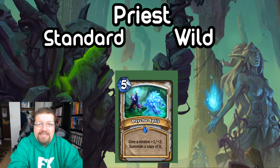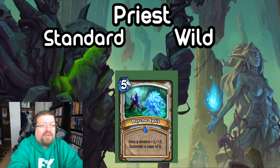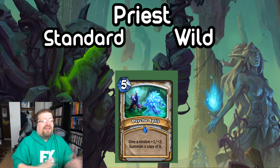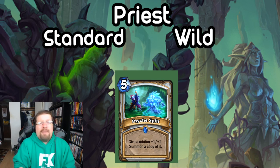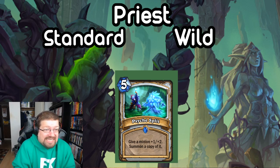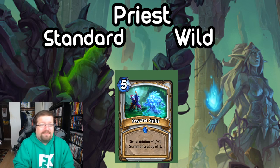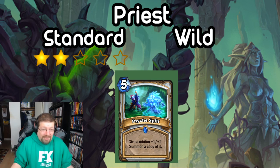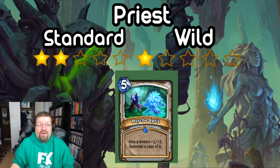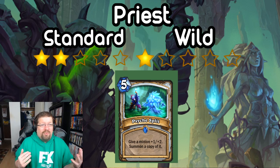Next we have Psyche Split, a 5-mana spell. Give a minion +1/+2 and summon a copy of it. Similar to Germination in Druid, it's basically Faceless Manipulator — but at 5 mana, same cost, with a small buff attached. You can cheat it in Wild with Radiant Elemental. You get a buff on a minion and a copy of it, but I don't really know what you're playing this in. In Standard I'm giving it a 2. In Wild, I have absolutely no idea what you would do with this, so I'm gonna give it a 1. It's a cool card, I just don't see the use.